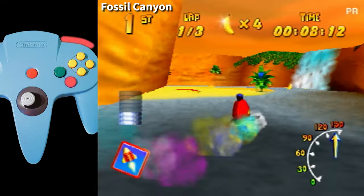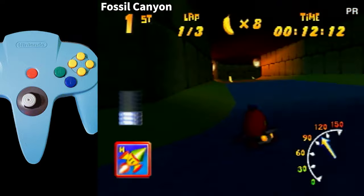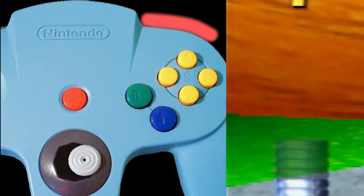In general, the B button is a turning tool, not a brake. If you ever need to slow down a bit, it's better just to hold down the A button to keep control of the car.